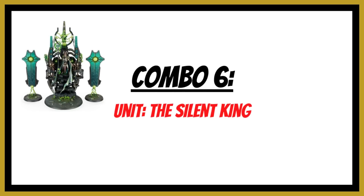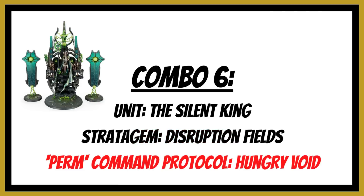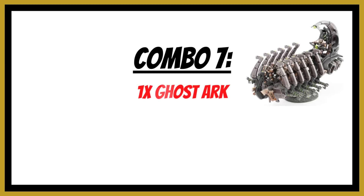Combination number six relates to the Silent King. Now that he's a vehicle, he gains the core keyword and you can use the stratagem Disruption Fields, which gives core units plus one to their strength in the fight phase. The Silent King's Scepter of Eternal Glory goes from strength nine to ten, the Scythe of Dust from eight to nine, and the Staff of Stars from five to six. You can further boost these with the permanent command protocol of Hungry Void — if he charges, was charged, or heroically intervened, another plus one to strength — making him an absolute animal in the fight phase.